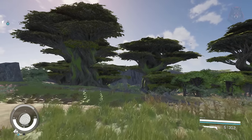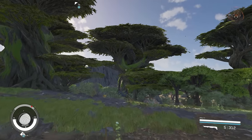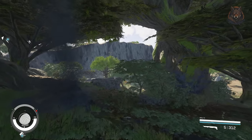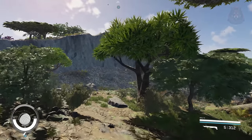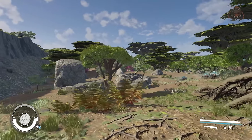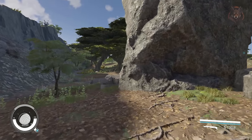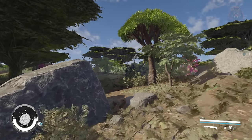Bigger Trees and Rocks is one of the best mods to install because it just makes planets and exploration feel better. The mod enhances the natural landscape by enlarging most trees, rocks, and exotics, creating a more majestic and immersive environment. Explore a universe where trees tower above and rocks take on impressive proportions, adding a new sense of wonder to your adventures — whether navigating dense forests or traversing rocky terrains. It's definitely a mod I recommend everyone installs because it just makes exploring look better.